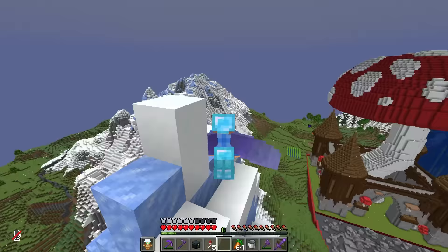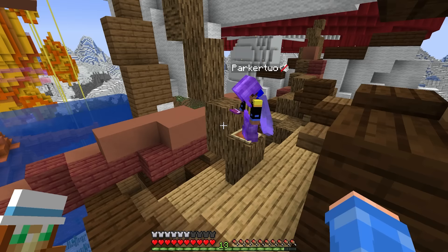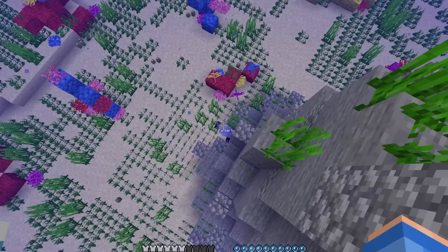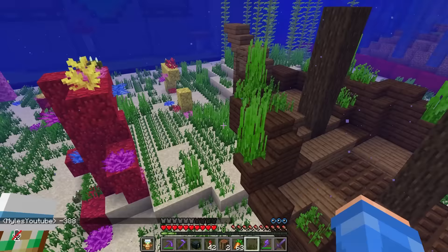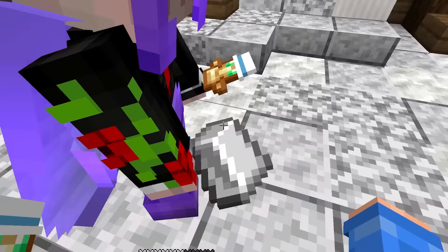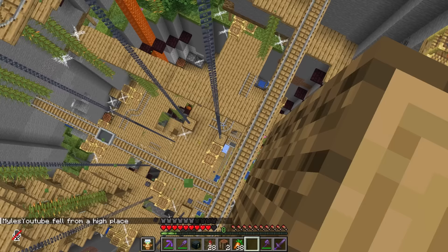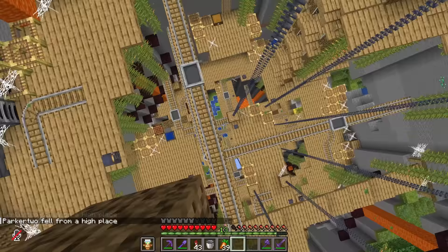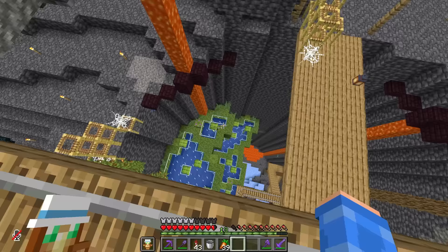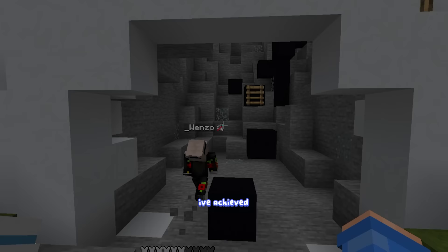The judges arrive and begin playing through the minigames. They follow the shipwreck clues - rhyming hints leading them to coordinates - nearly drowning before figuring it out. They work through the buried treasure puzzle, cracking the dropper sequences and navigating the underground complex. The reactions are chaotic and excited throughout, with the judges impressed by the puzzles they're encountering.